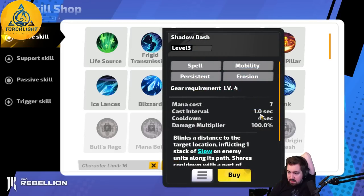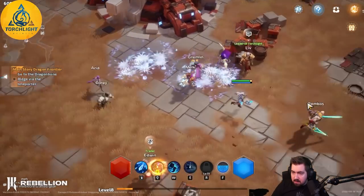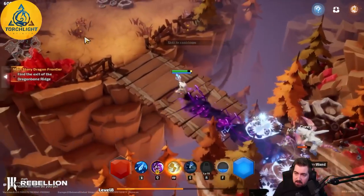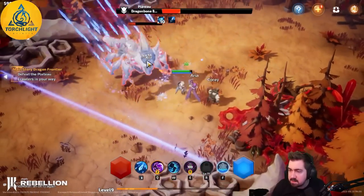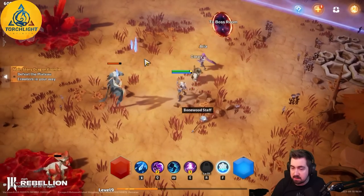Shadow dash mobility — oh my god. Wait, do they have a shared cooldown? No! The pace of the game feels great in terms of having two movement skills — I wish I had a third. I'm pretty zoomy. Taking the healing was the play — it's quite easy then. I wanted to go back out and get my loot anyway, that's why I died. This game is a little bit too easy for somebody of my prowess.